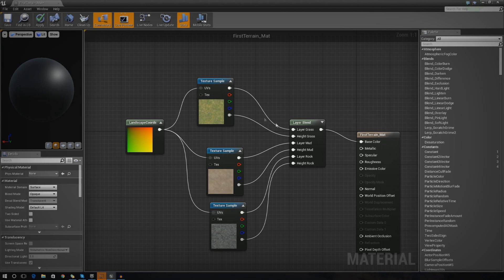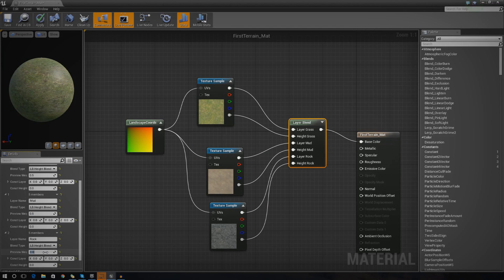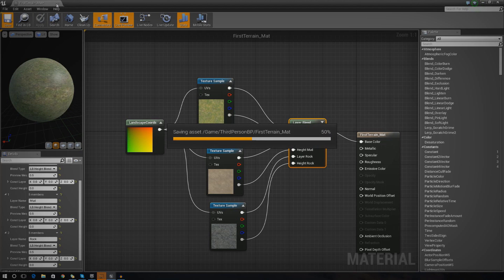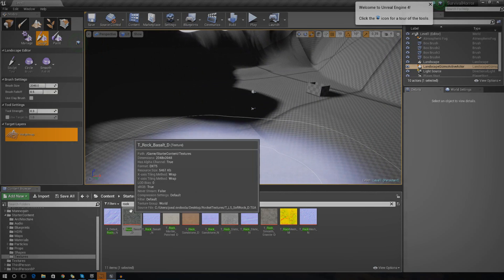I'm going to make sure I change my preview weight to 0.5 and do that for all three elements — it's just something we have to do before we can start painting on our terrain. Once we've done that, you should be able to see in the little preview in the top left we can see our grass — that's the first layer. I'm going to press Apply and also make sure I save this. Then I'm going to close that.